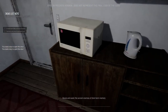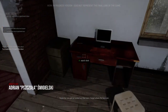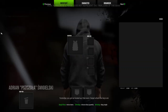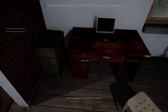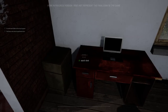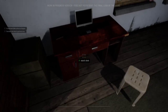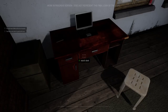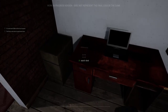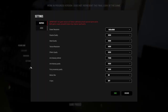Oh, I need a key. 'The ancient enemies of short-term memory — yesterday you got so messed up that even I forgot where the keys are. Search the apartment, they gotta be here somewhere.' Why does it keep opening my inventory when I hit the F key? It keeps opening my inventory — stop it. Wait, can we change the controls? Apparently my F key is doing things it's not supposed to be doing.